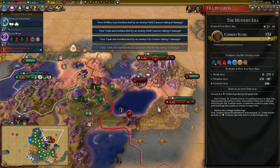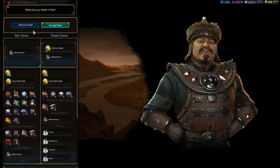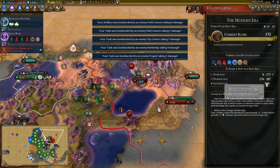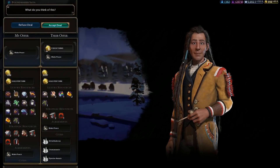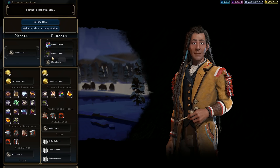How's our era score anyway? 152 — and we need how much? 188, but we still have a lot of time. He will even pay us for peace — will he give us a luxury? Yes, he will. That's pretty funny — he will give us all of them. Sure, I'll take that.